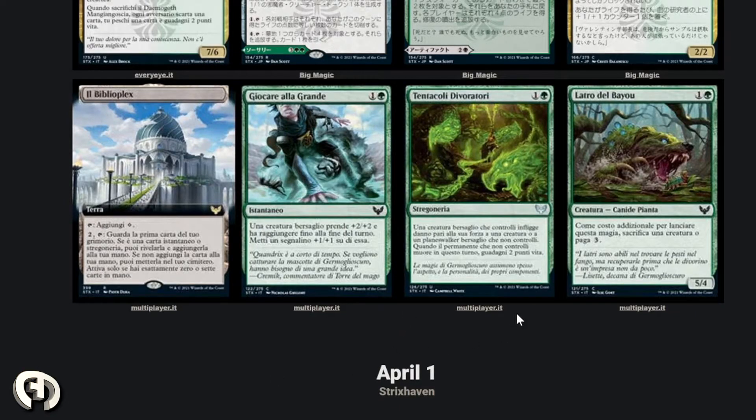Today we have the final round of Strixhaven spoilers — we have Witherbloom, I believe, as the last college. Some interesting cards here. For the most part, the majority of the interesting cards I was particularly interested in were Lorehold, which is funny. I would like to think they saved the best for last, but we had it all on the front end. Maybe that's just me being biased with the red and white cards being pretty sick from a Boros point of view.